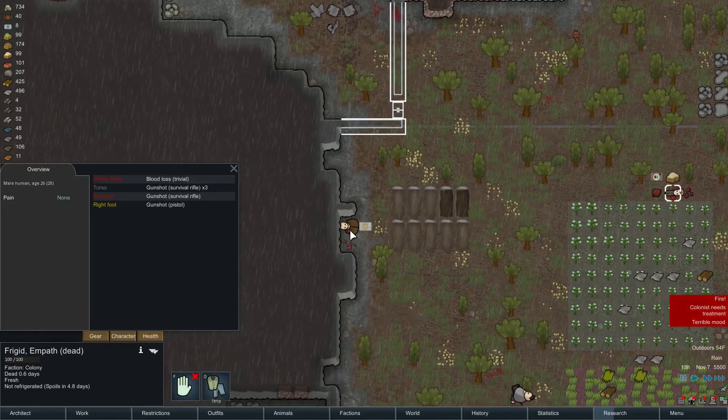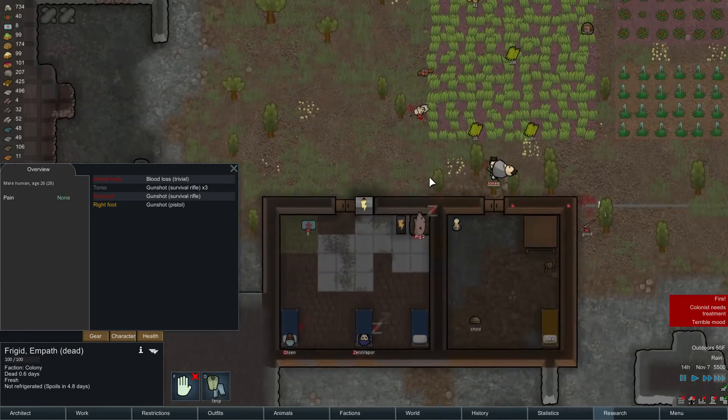I'll handle him manually. Jesus, Frigid. I wonder what killed him. I mean, he got shot so fast. Oh, she got a gunshot to the liver, and he got one to the stomach — that's what killed him.